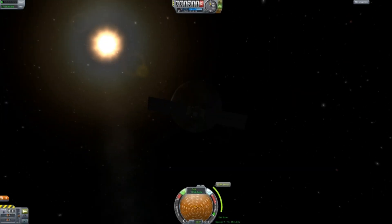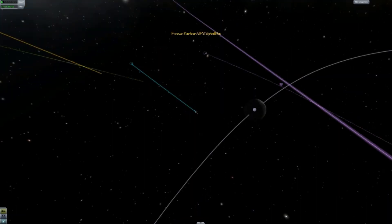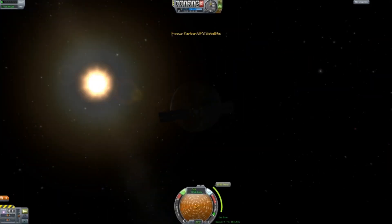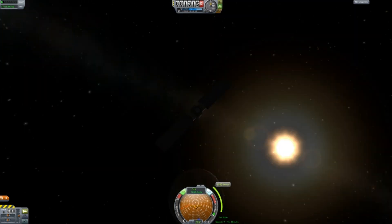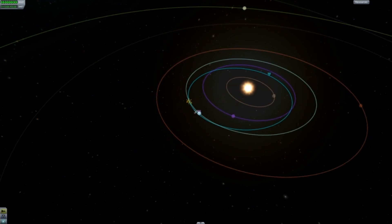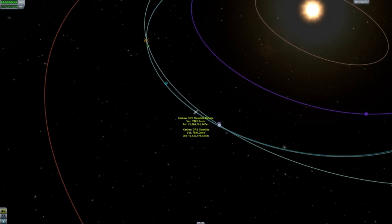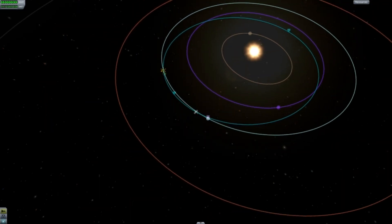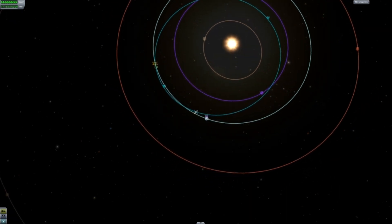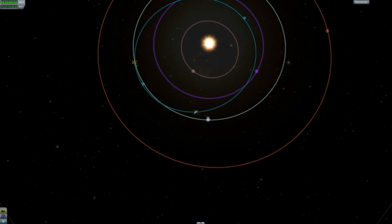I was trying to use my RCS thrusters to get into orbit of the moon — maybe we could have a lunar satellite or something. But that didn't quite work out; they aren't very powerful, they're mainly just to readjust and for docking, if you're trying to piece together a space station. So I decided to fast-forward some more and we actually got into orbit — of course, we were in orbit around the sun and not around Kerbin. But hey, we're still in orbit! We didn't specify what we had to be in orbit around. Hopefully I don't run into any planets, but for now we are up there, circling the sun with our satellite.